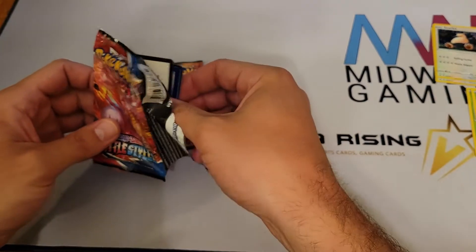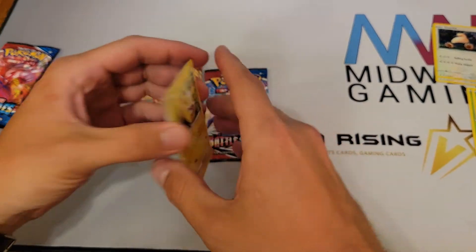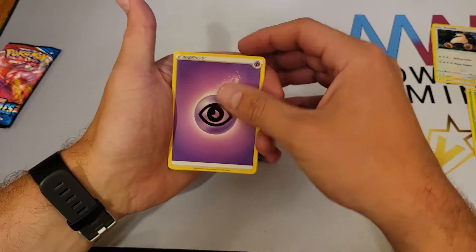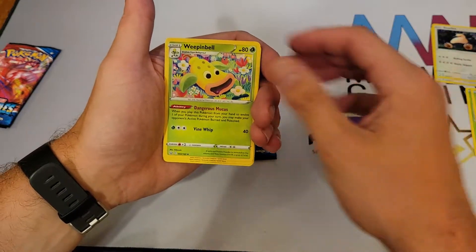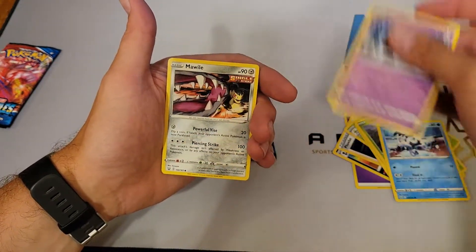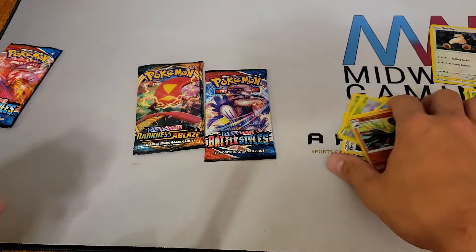Let's see if Battle Styles is going to be nice to us. There's a code. We have psychic energy, Honchkrow, Phoebe, Weepinbell, Yamper, Scatterbug, Galarian Mr. Mime, Boinc, Mawile, reverse holo Salazzle, and a non-holographic Salazzle.